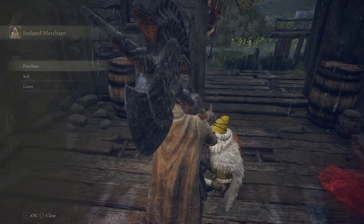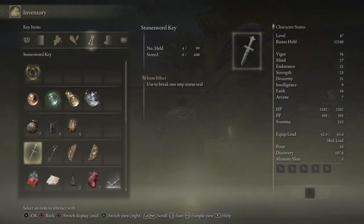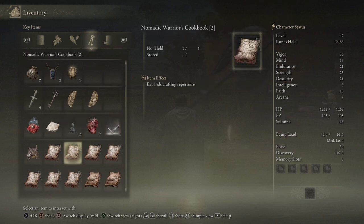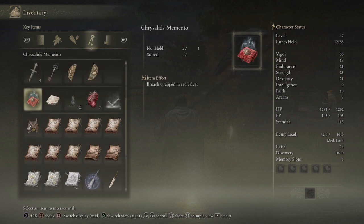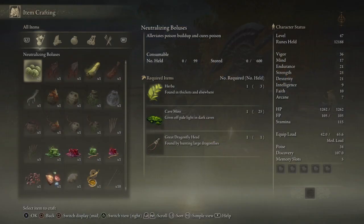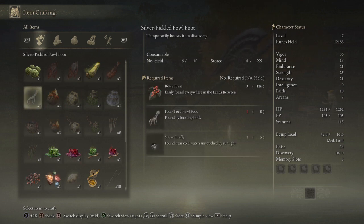Actually, I did get the ash of war. We can use the lost ashes of war to duplicate ashes of war, so that'll come in handy later. I also crafted more fire pots and silver pickled fowl feet.